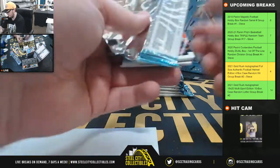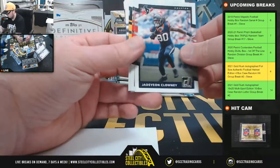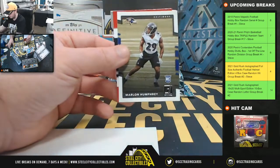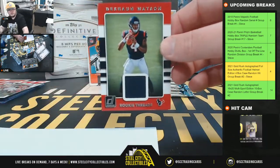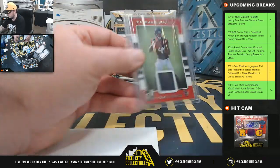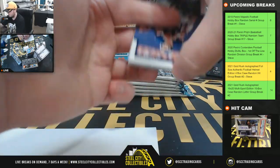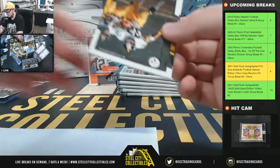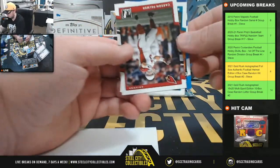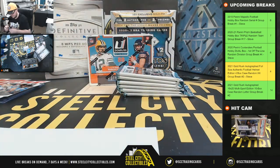We might have our memorabilia card in this one — looks like there's something thick in there. Our rookie is Marlon Humphrey. And our Rookie Threads: Deshaun Watson, AFC South, going to Joshua. And our rookie here, Dalvin Cook — NFC North, going to Joe.